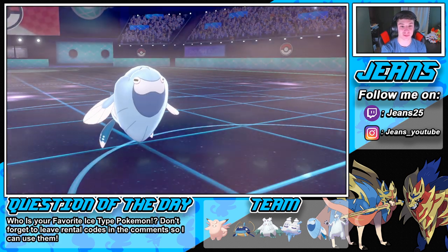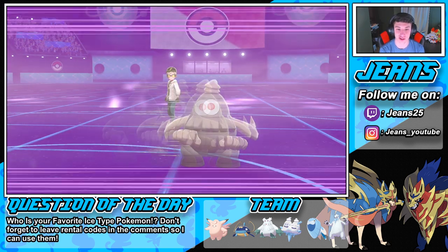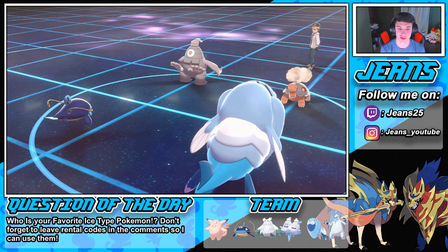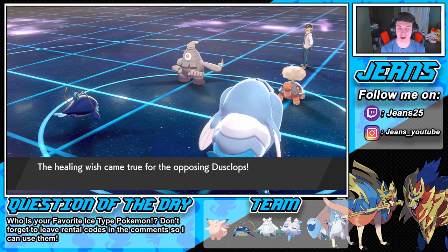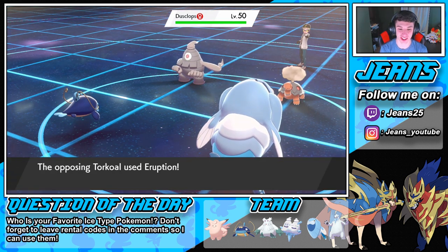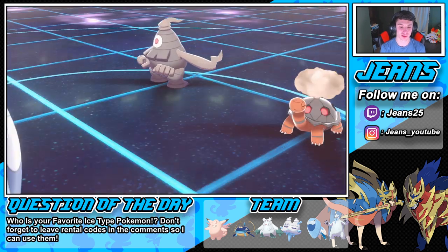Arctovish goes for Protect — we gain a little bit of health back from Ice Body. No Dynamax from him. He goes for Ally Switch — that's fine by me, we were not doing anything anyway. We know he's probably going for an Eruption. Healing Wish comes in clutch — that's fine. Eruption comes out here — missed it! Wishiwashi dodges it!